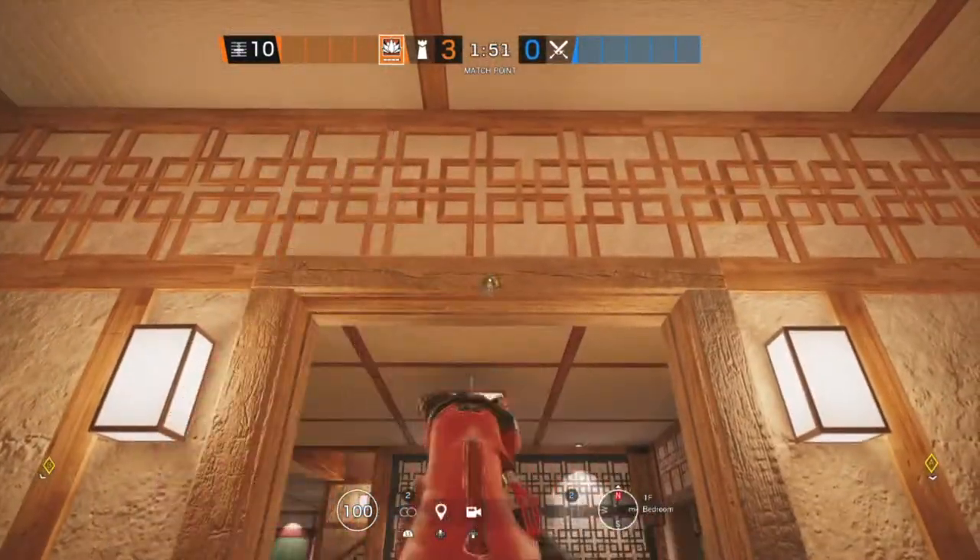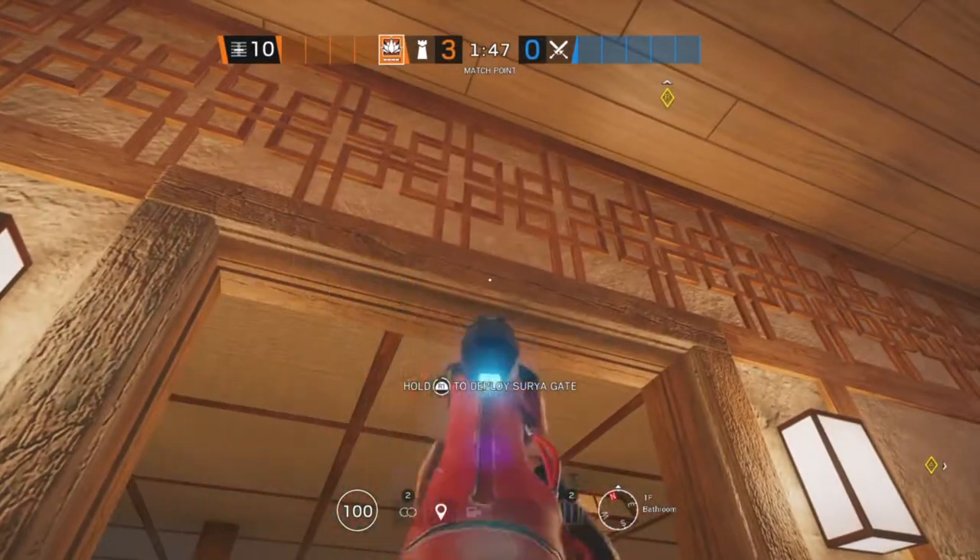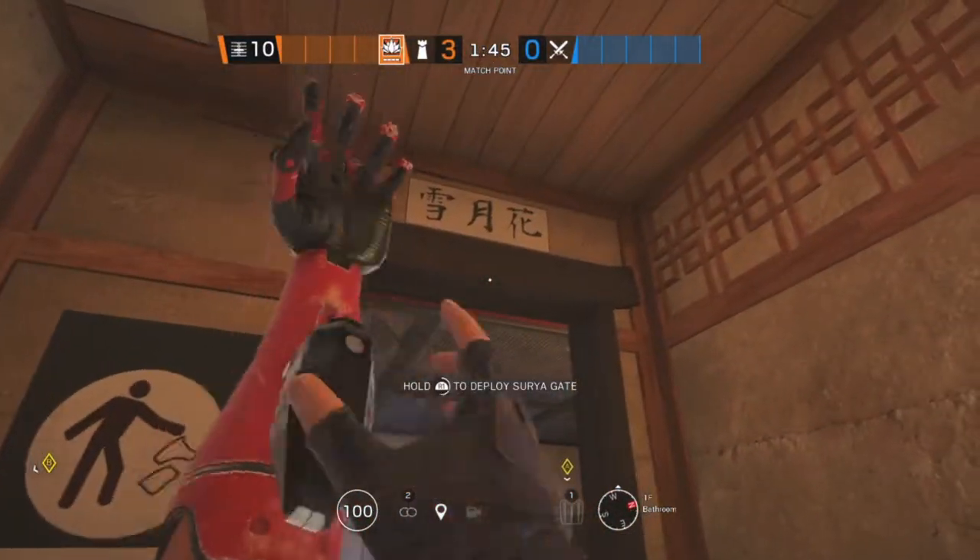The next site for Skyscraper is Bathroom and Bedroom. Starting off in Bedroom, we're going to put an Aruni on that doorway. The second Aruni is going to be on this doorway in Bathroom, and also in Bathroom on this window.